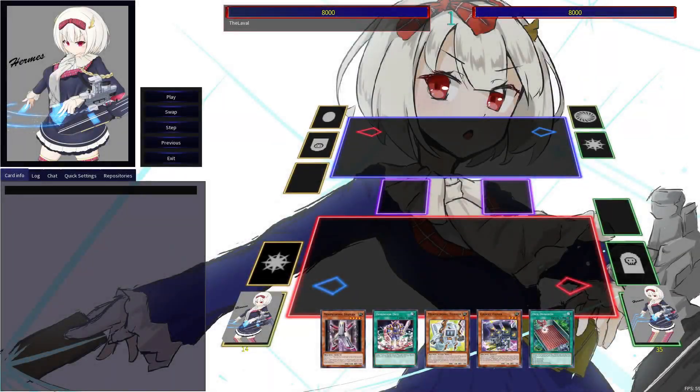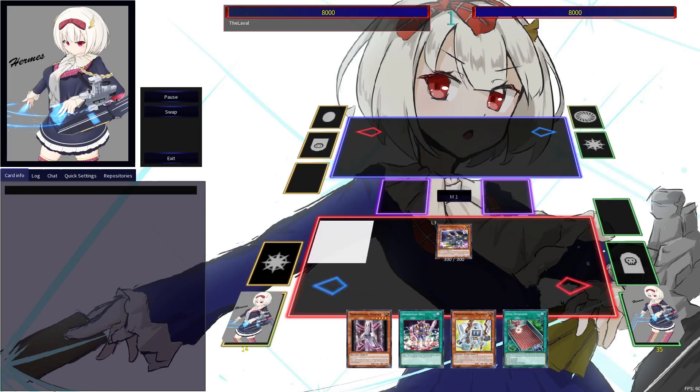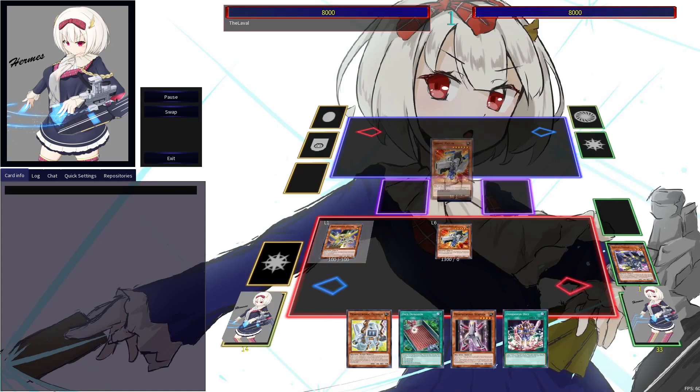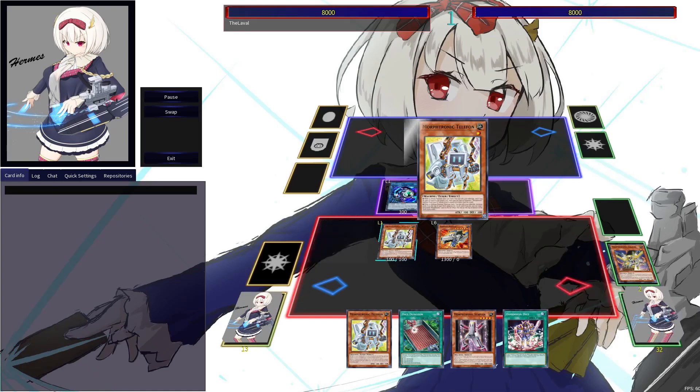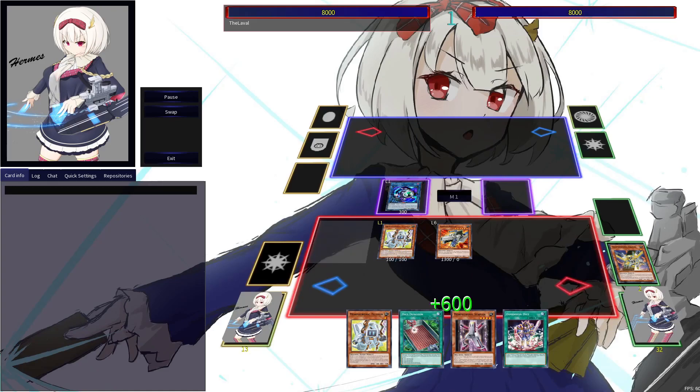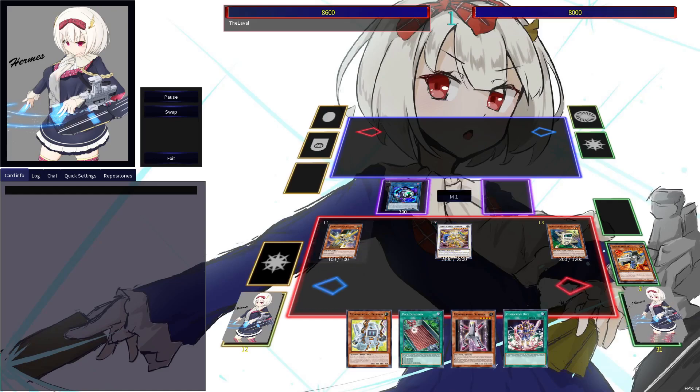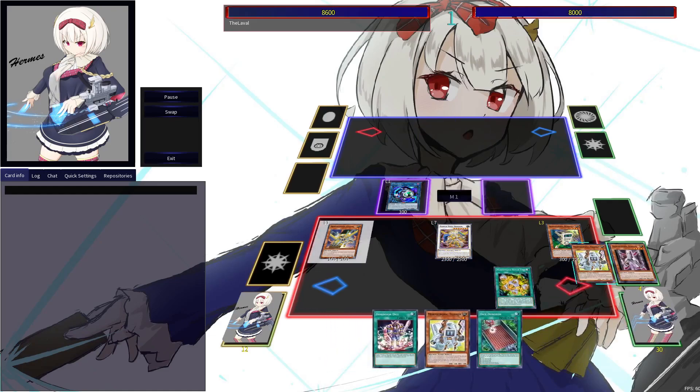We are looking at a pretty sick grip — having found both Dimension Dice and a copy of Dice Dungeon will allow us to extend a good bit. Let's get right at it by normal summoning a copy of Gadget Gamer to grab a copy of Cell Phone. I get a bit greedy and summon Cell Phone instead of Telephone because I have a Dimension Dice in hand, so I'm able to pretty well extend past that point.